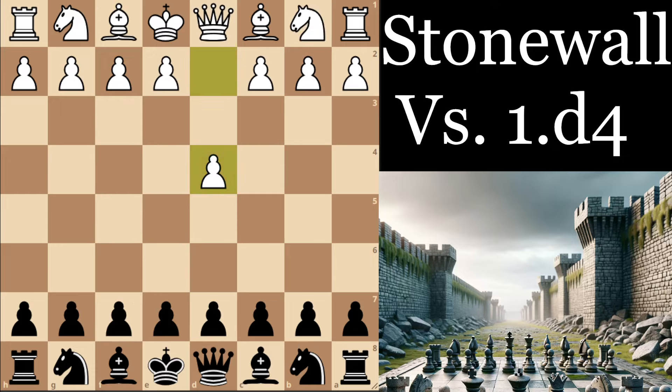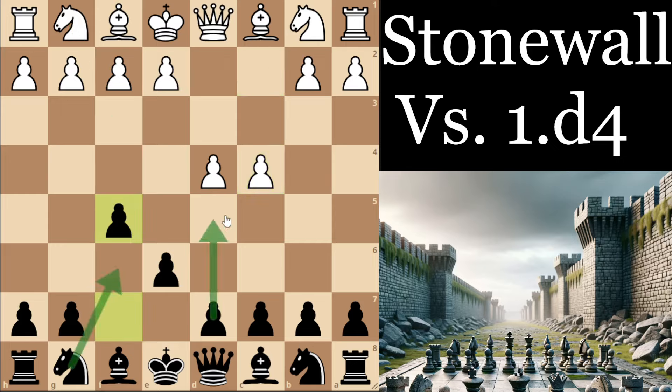It's also worth pointing out that there are a few other move orders with which you can play the Stonewall Dutch. For example, if you play the French Defense as Black against 1.e4, you could consider playing with e6 — the idea being that e4 would just transpose back into the French. But if they play a move like c4 or Nf3, you can then play f5 and head into Stonewall territory.